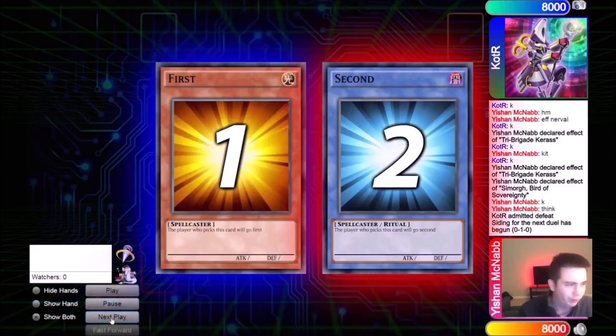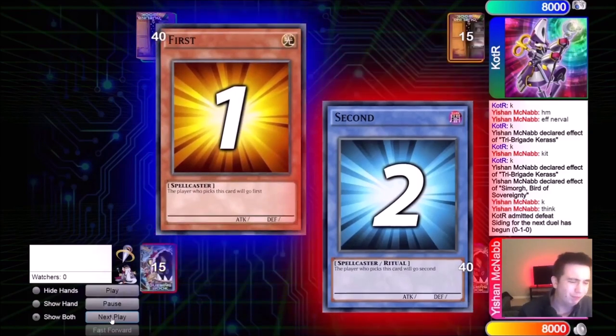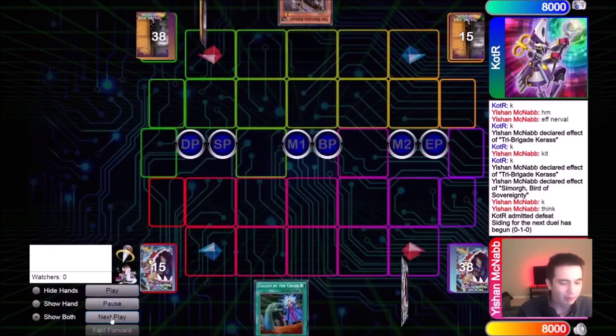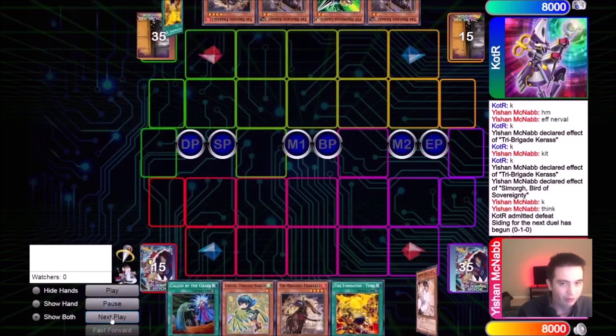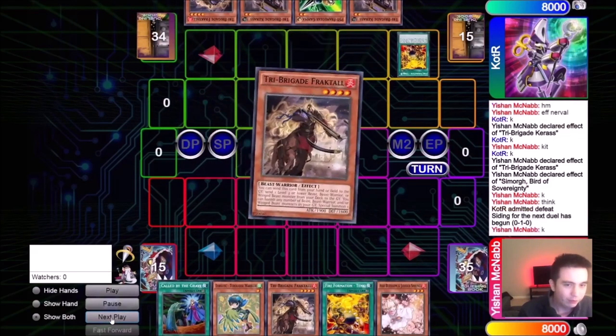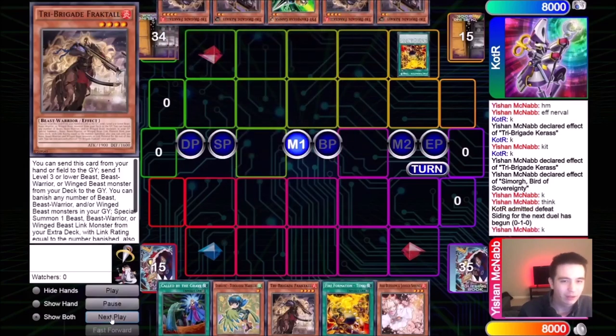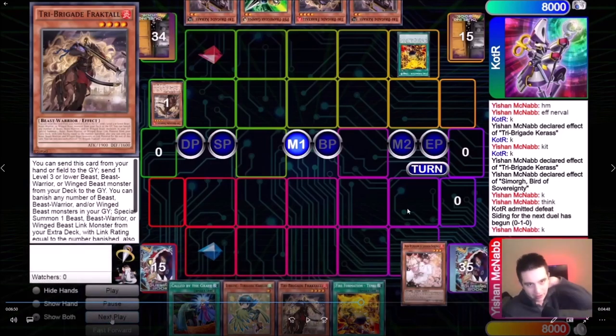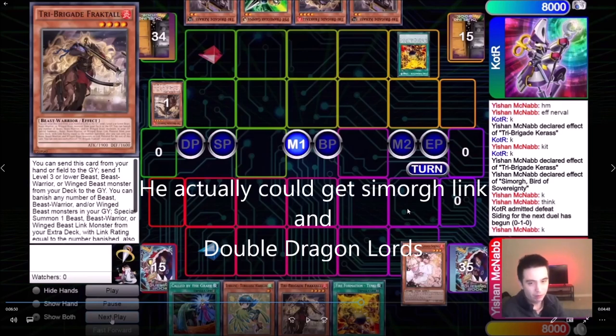Game two: he goes first and actually opens a very solid hand but misplays, certainly misplays, and ends up costing himself. First he goes Tankie into Fractal, which I allow. Then he discards Fractal. I feel like I have to activate Ash here, because if he didn't have the Gamma it would just be a Simorg Link pass, which is outable pretty easily in the mirror. And if his hand is super good, you sort of have to contest the Fractal. So I go for the Ash, but he has the Gamma.